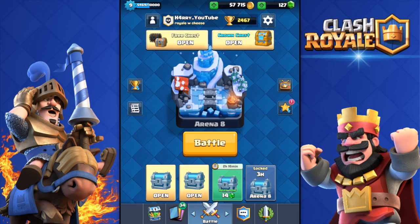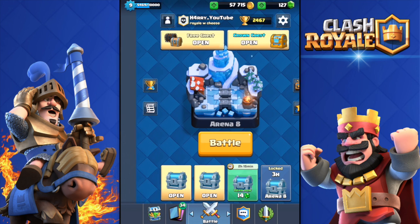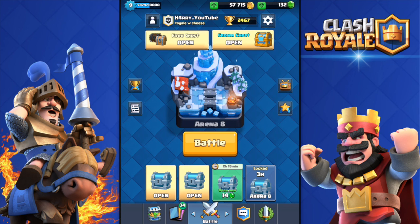So many people have the new cards already. If you don't know, there's the Ice Spirit, the Bowler, and two legendaries — the Log and the Lumberjack. I need at least one legendary because I still have zero out of seven. I'd be happy to even get the Ice Spirit or Bowler. Let's collect this tournament achievement.